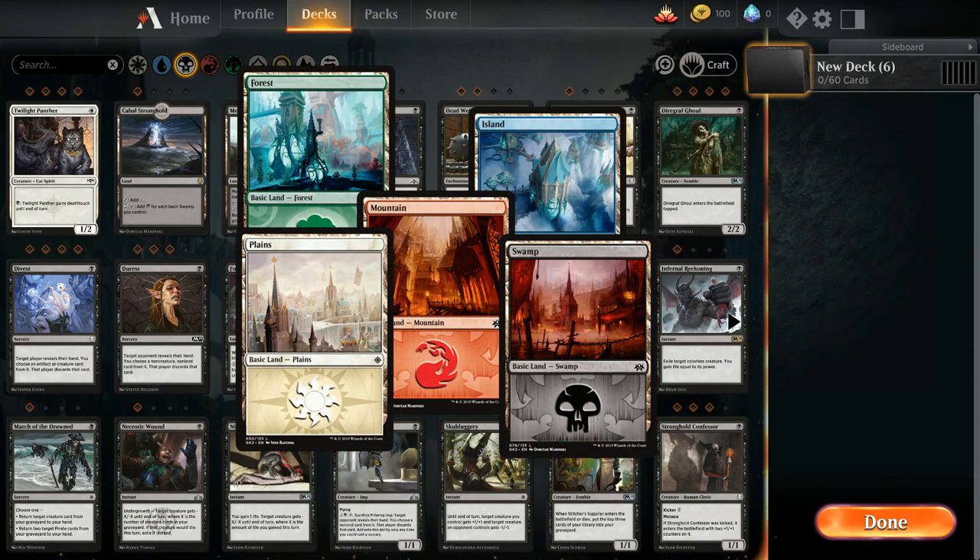Lastly we have land cards. Note that all other cards except land cards are considered spells, as this is a very important keyword for a lot of cards in Magic the Gathering. Land cards are not considered spells and these give you mana. Every land gives you a type of mana depending on what color the land is. Mana is what is used for you to cast the other cards mentioned in this section.